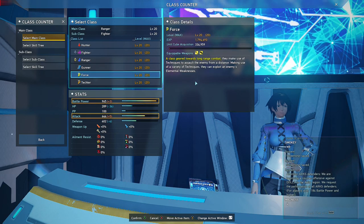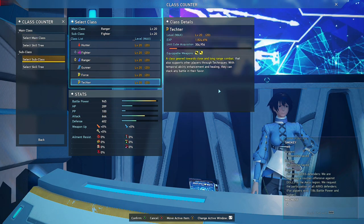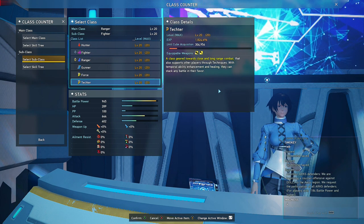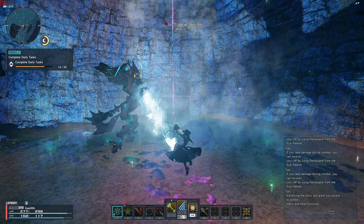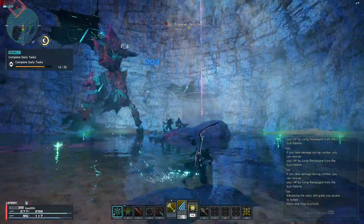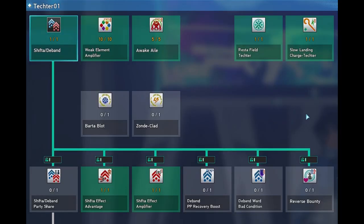Now, Force. What's the best subclass for Force? It's Techer. Because as an elemental attacker or technique user, you'll be casting elemental attacks, and Techer can help you build up your Photon Blast Gauge much faster when casting elemental attacks — assuming you're attacking with the element the target enemy is weak against. Here is my Techer subclass skill tree.